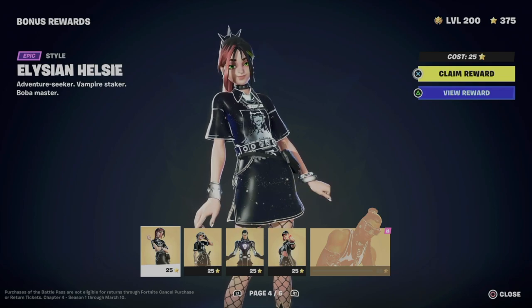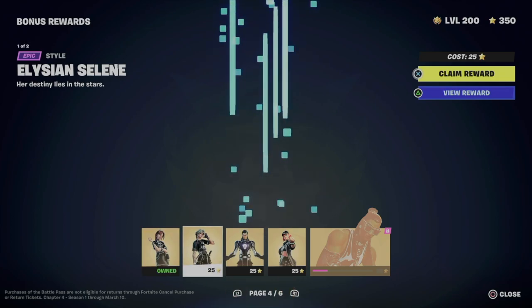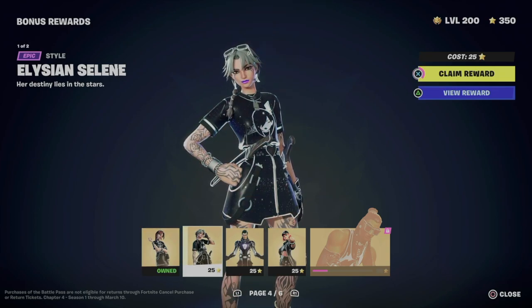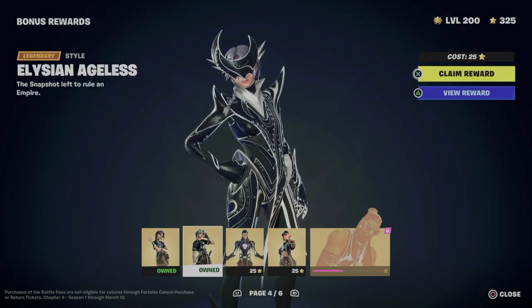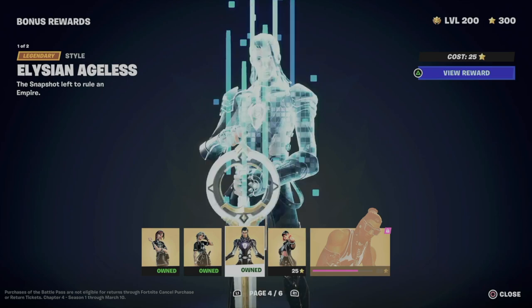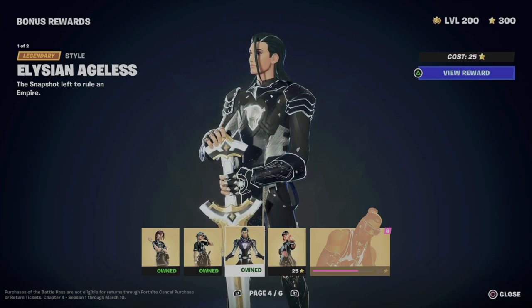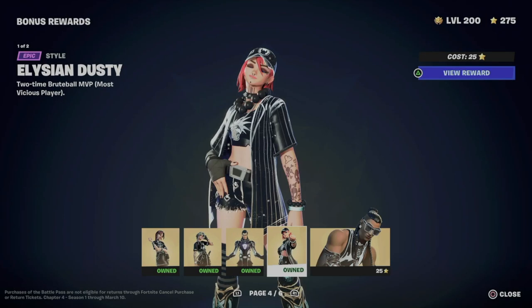Anyways, let's just get started with the claiming. We're gonna get this reward, hold X to claim the next one — and here we go, all claimed. Of course, once we claim these we can go on and change our styles later on to whichever style you want from all these rewards.